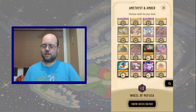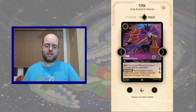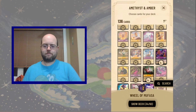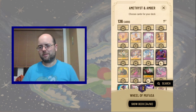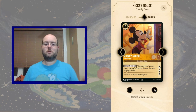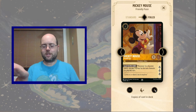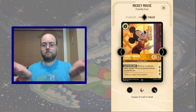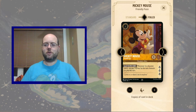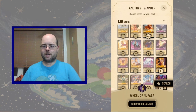Facilier is also interesting, but un-inkable, so we're going to skip him. Isma can act as a removal spell — that does give our opponent some cards, but still a removal spell. Mickey Mouse Friendly Face is a perfect opportunity here — we want big inkable characters and Ramp. Big Mickey gives us a bit of both, which is fantastic.